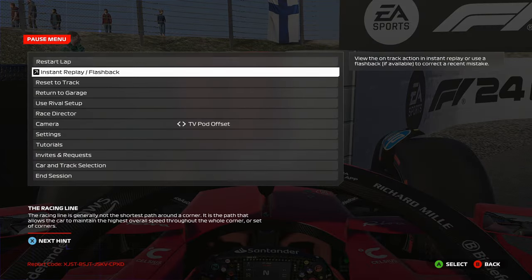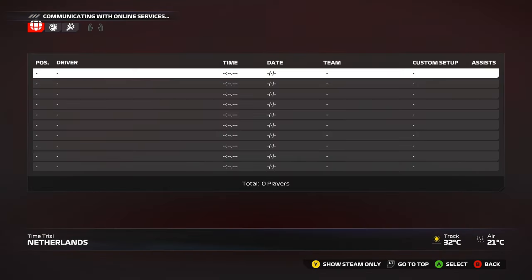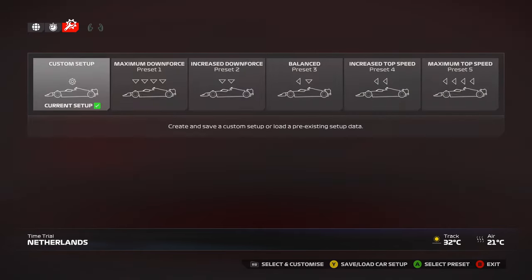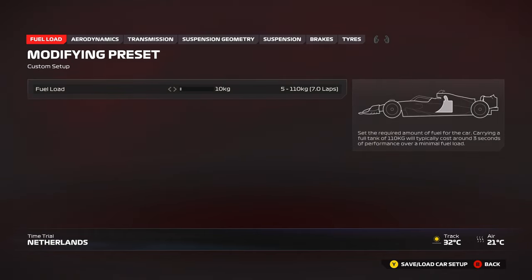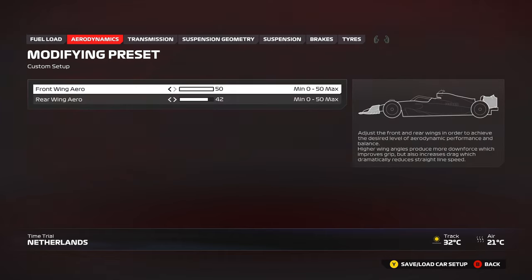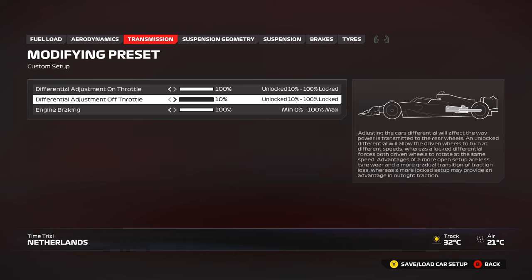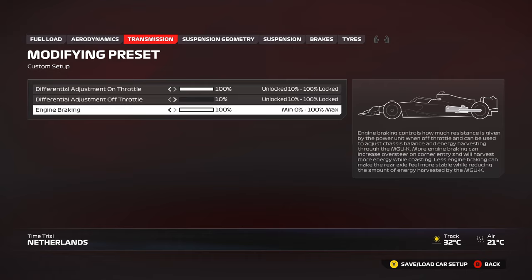Let's get into the setup. If you'd love to see any other setups, the link is in the description or top right. Maximum downforce — 50/42 wings. You can use a slightly higher rear wing of 43 or 44 if you need more confidence. I find a wing gap of 8 works nicely for me across most tracks. For transmission: 100% on-throttle, 10% off-throttle to give lots of rotation under braking — you can use 20 or 30 for the race. 100% engine braking allows your car to stop much quicker and also regenerates more ERS, so a win-win.